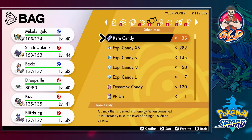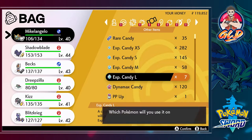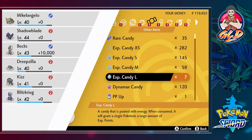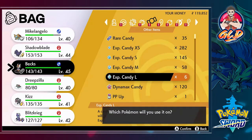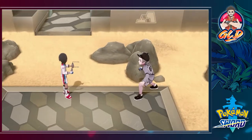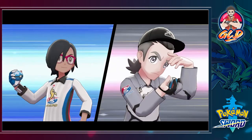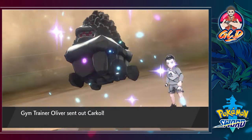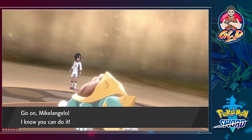Let's go ahead and use one large extra candy on Bex, since it should be one of my strongest Pokemon. This will give them 10,000 experience points. That's actually one thing I really like about Pokemon Sword and Shield - the experience candies - because you can go minimal or high and raise up a lot of Pokemon just like that.